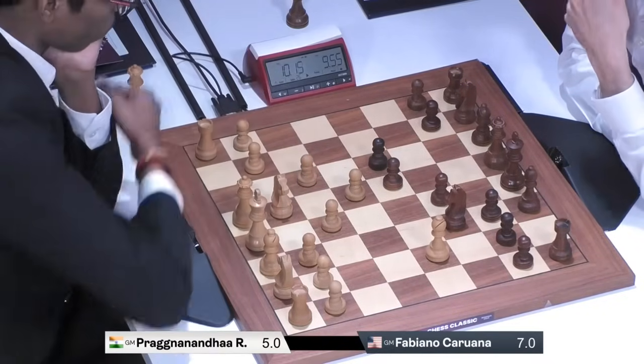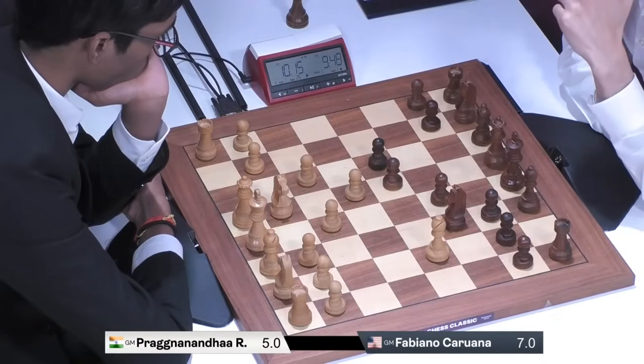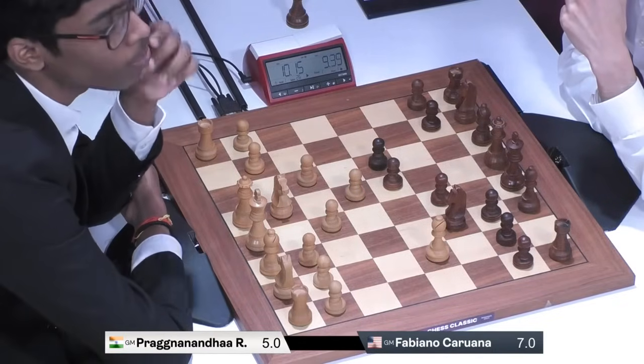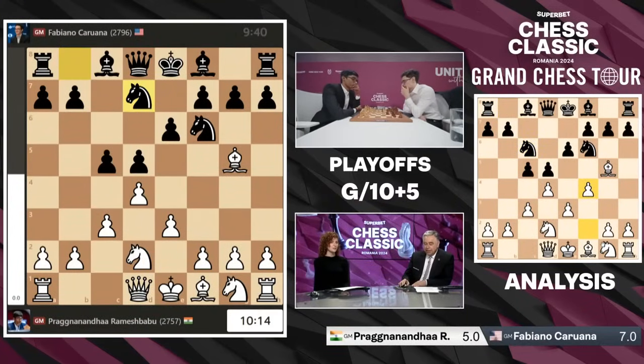Maybe we want to tickle with Queen B6, but you don't have to do that. Knight C6 is pretty standard. C3 is the response. Now, I have seen players in this particular move order playing the strange move F4.